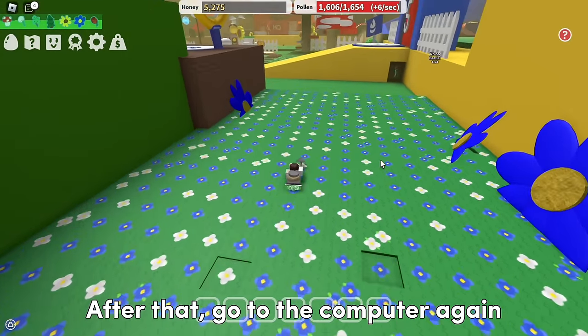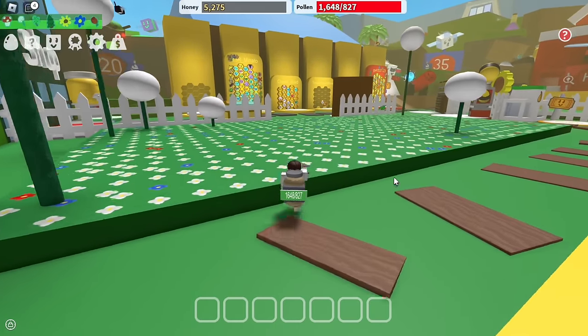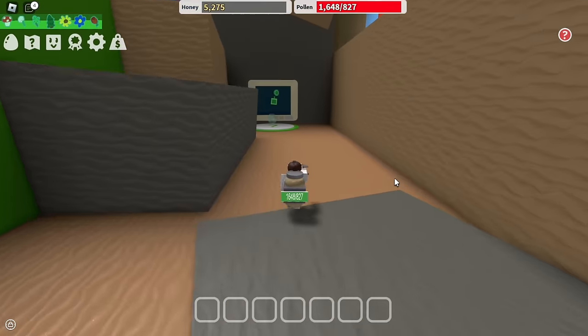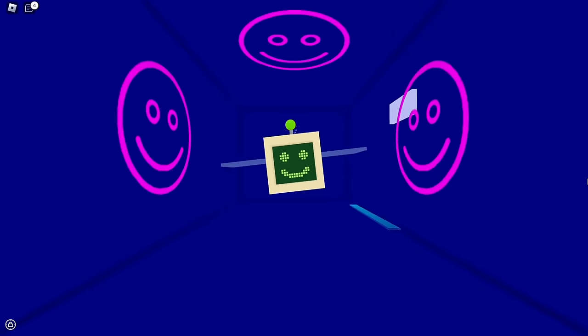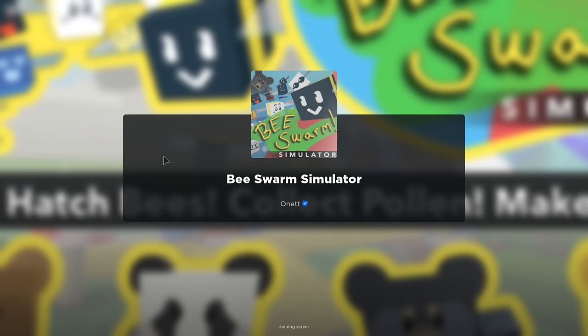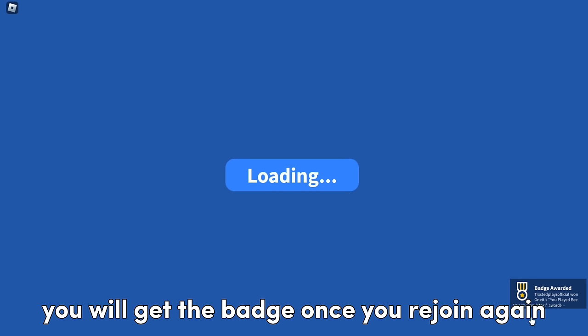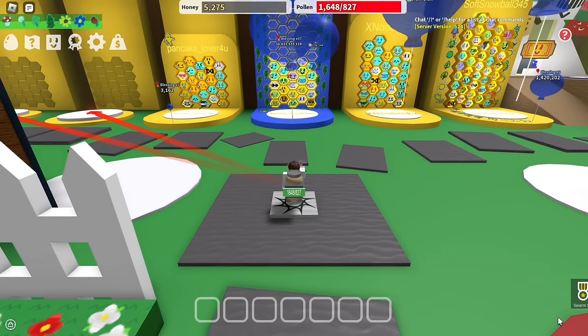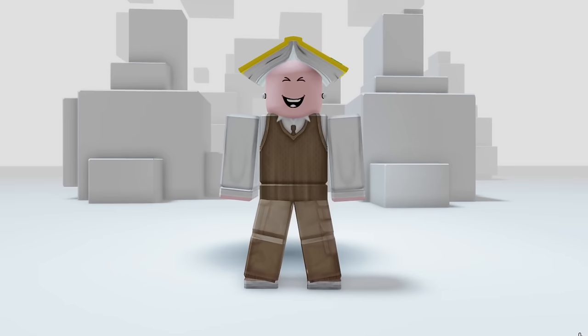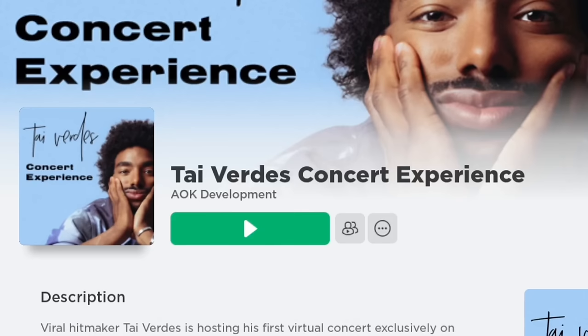After that, go to the computer again and you will get your reward, which is the item. As you can see, we didn't get the item at first, but once you rejoin again you will get the badge, which means we obtained the item. As you can see, we got it now. This item is very buggy to get, but once you follow my steps it will be much easier for you to get, and you will get it successfully.